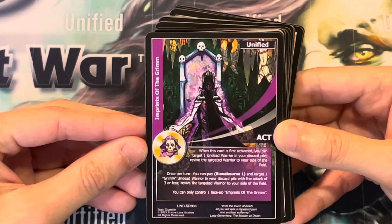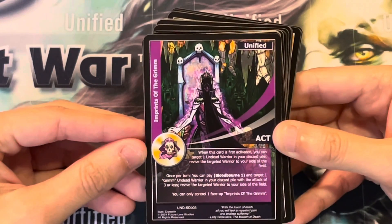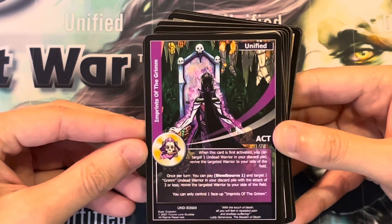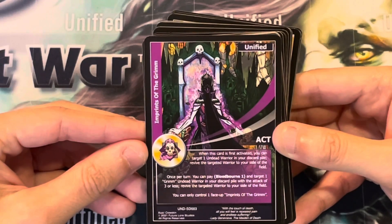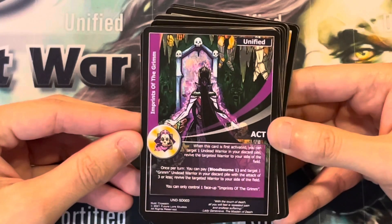Imprints of the Grimm. When this card is first activated, you can target 1 undead warrior in your discard pile and revive the targeted warrior to your side of the field. Once per turn, you can pay Bloodborne 1 and target 1 Grimm undead warrior in your discard pile with an attack of 3 or less, and revive the targeted warrior to your side of the field. You can only control 1 face-up Imprints of the Grimm.